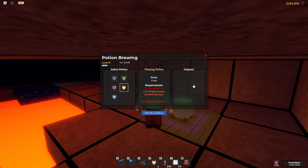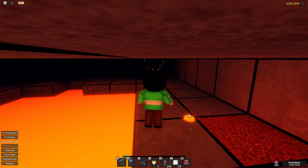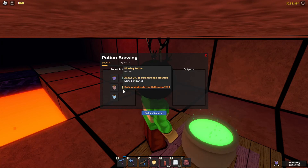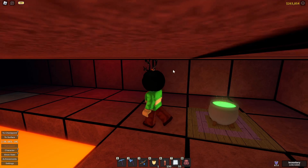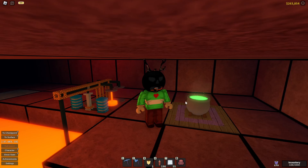The recipe is: lava barrel, five magma spores, and three red shrooms. If you feel like it you could brew it five times and you will get the level five potion, as this potion gives you 50 XP instead of 25 — but only if you like grinding it for a bit. As for me I did that off camera so I can brew the soul potion whenever I want.